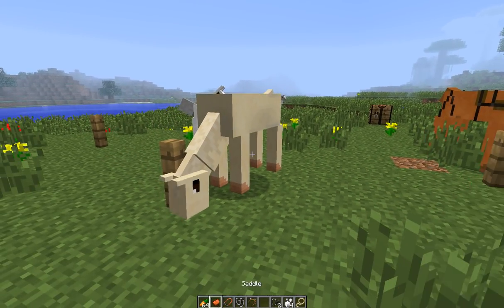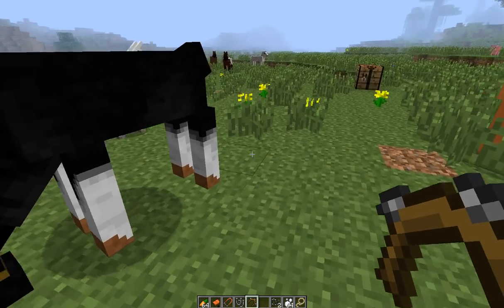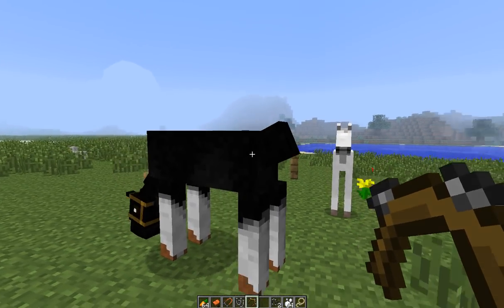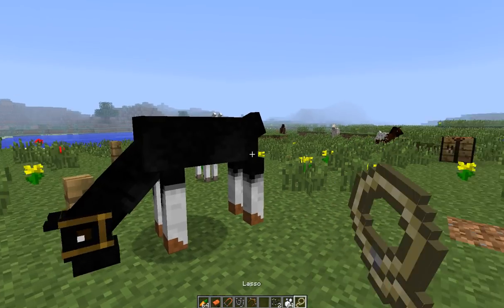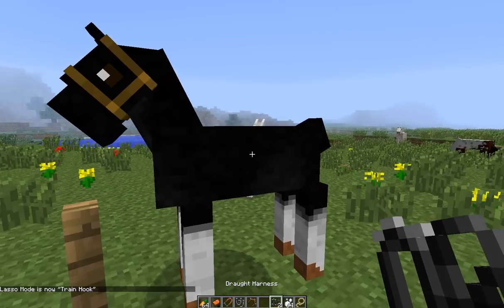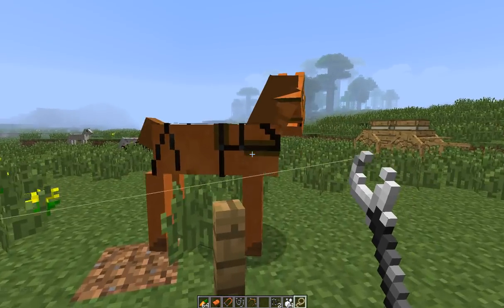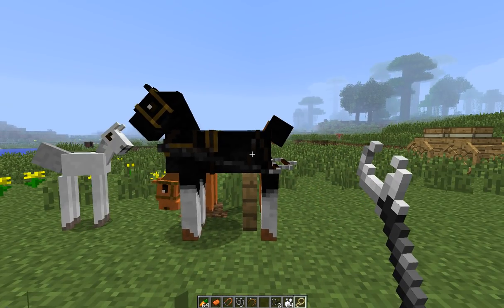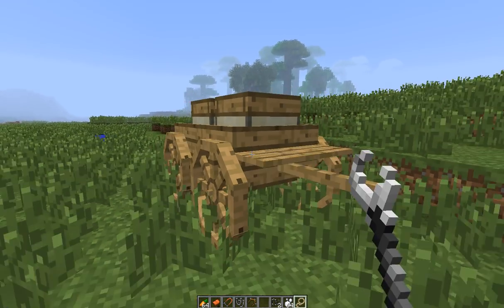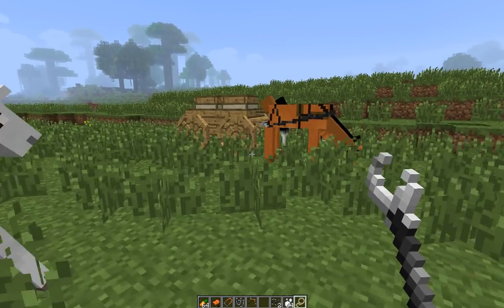There we go. Now take the Clydesdale yoke and put it on him — boom, he's a Clydesdale. The best way to tell if it's a Clydesdale is you look at the tail. If it's a short little tail like that on the adult horse, it's a Clydesdale. From there, take your lasso and push M to turn it into a training hook. Let's put a drought harness on him. As it's in the training hook, right click on him and they'll be attached together. Then right click the wagon, and right click on the horses. Now the horses are on there.